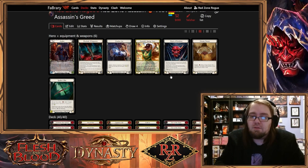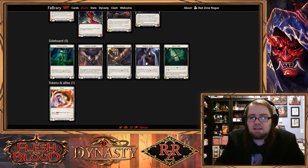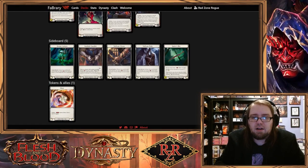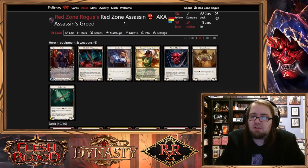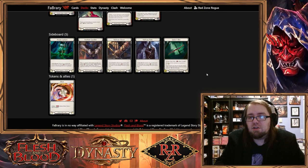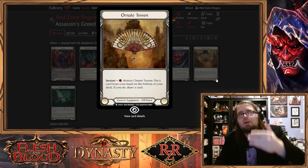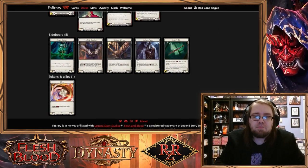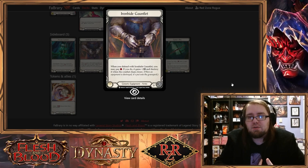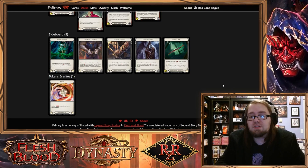Two important things for me for this deck are the Ornate Tezen and the Ironhide Gauntlets. Even though the Ironhide Gauntlet is on the sideboard, I actually tend to run it a lot more than the Cracker Jacks. What makes it useful — more efficient, I should say — is the Ornate Tezen. The Ironhide Gauntlet will block for two, but only if we pay one resource, and so that leaves us with potentially extra resources floating.